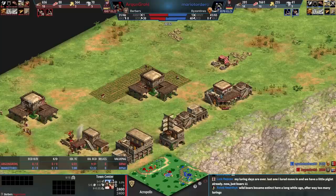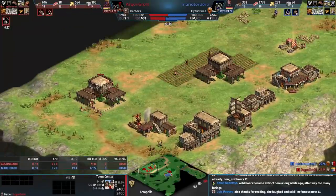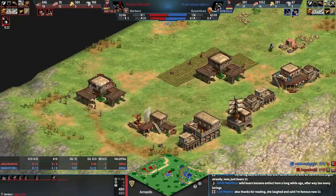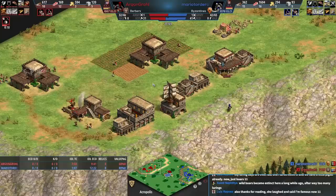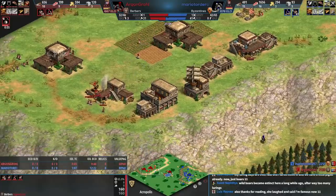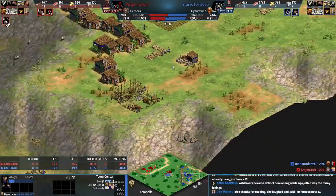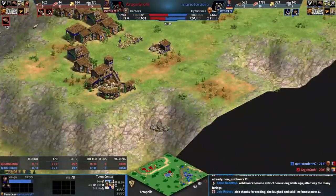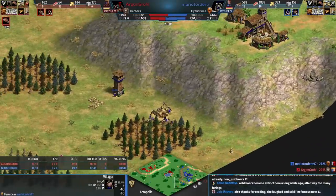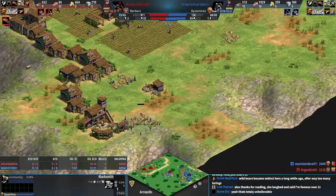I think there's a very good chance the red player wants to go for camel archers — red has five on stone next to this town center getting the stone mining upgrade and researched Fletching, which is a ranged upgrade. I love the camel archer so I'll be excited to see some of those. There's the market for blue — blue still can't go up to castle age, you need a second building. Mario is so chill. There's the blacksmith.